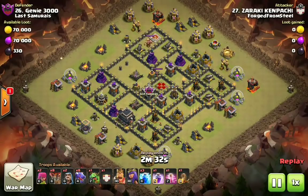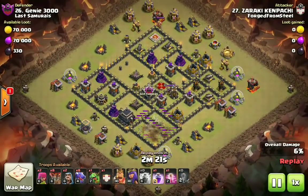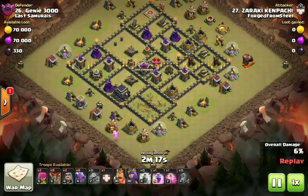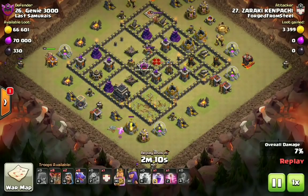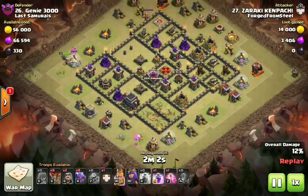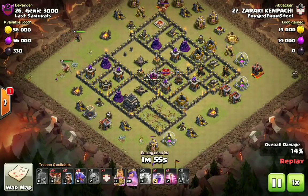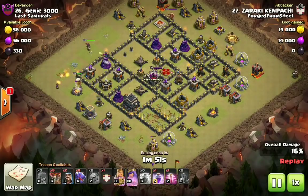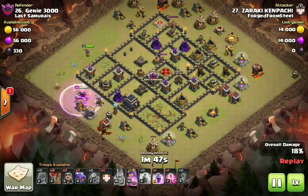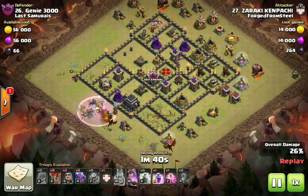Here is the next example using this attack strategy. Zaraki Kempachi coming in with the Tri-Zap Quake, bringing eight loons, eight dragons, and a baby dragon to help with the funnel. Look at what he's already done — there were two cannons and two air defenses inside that six o'clock compartment and he's already wiped it out. Look at the value from the baby dragon — there are absolutely no air-targeting defenses in range of all the trash out here. On the other side where you do that Tri-Zap Quake on the ADs, you send your heroes to set a beautiful funnel for your dragons. Even coming into an air sweeper is not going to matter because of that Rage spell.